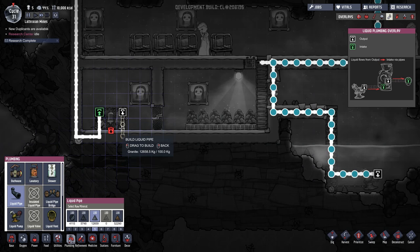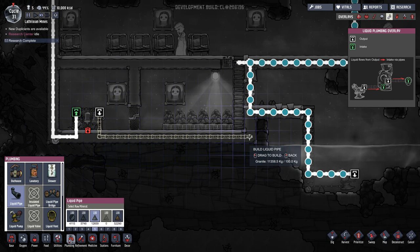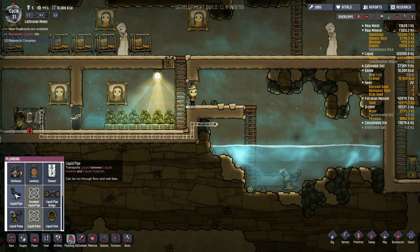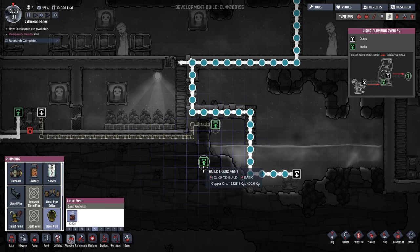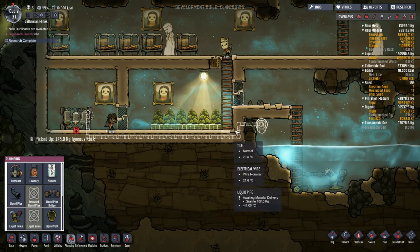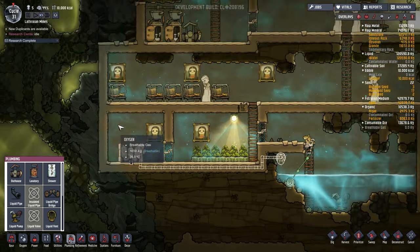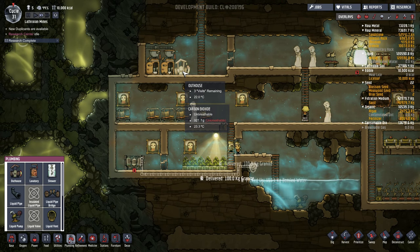Time for the rest of the plumbing. Clean water comes out here, and then I could hook it straight to the pipes — but what I'm about to do instead is have it go into here. I think the liquid vent is the outflow — yep, it is the output. Put that there. Once that's done everything is actually hooked up; the lavatories can work and then we can remove the outhouses.